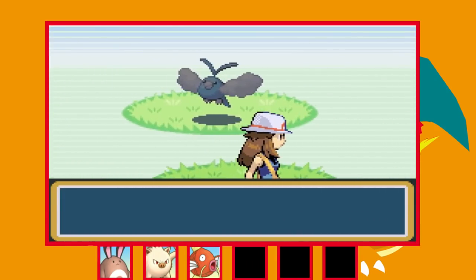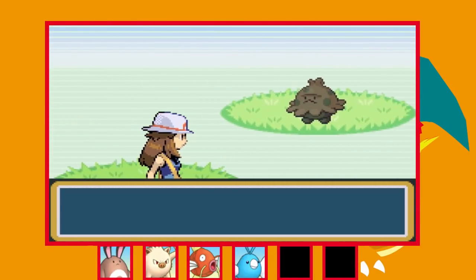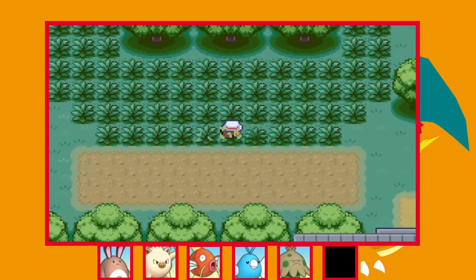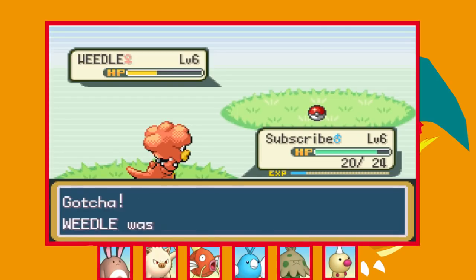I look in the newly placed grass in Viridian City and we get a Swablu, which means we're going to have a Dragon type — Altaria has always been one of my favourites. I catch it and move onto Route 2 where we find a Shroomish. Breloom is a pretty good Pokémon so far so good. For our last encounter I go to Viridian Forest hoping for a Pikachu or a new bug type, but we just get a Weedle. Once again I can't do one of these runs without getting a weak bug type. I catch it anyway and now we've got our full team of 6.